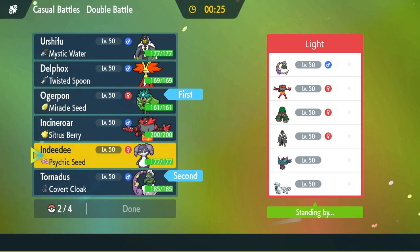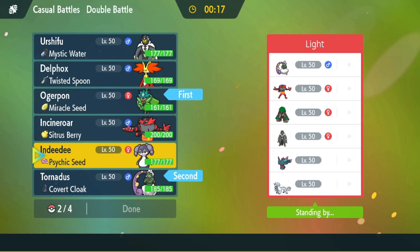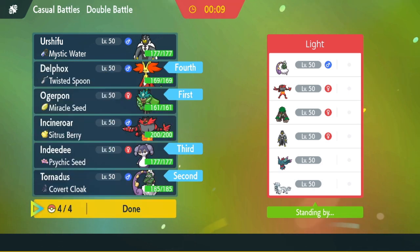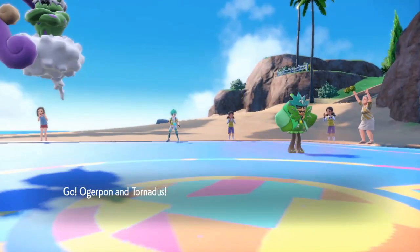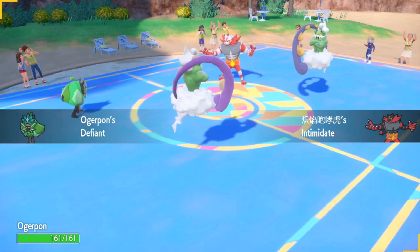I think I bring Ogrepon as a solid lead with Tornadus — if he leads Incineroar I get a plus-one Defiant boost, and if he brings Flutter Mane I can set up Tailwind. Bringing terrain might not be bad either to get rid of his terrain, but the main problem is if he has a Rapid Spinner like Chimpow to disrupt my terrain. It's really difficult to get Del Fox showcase action when everybody rage-quits.